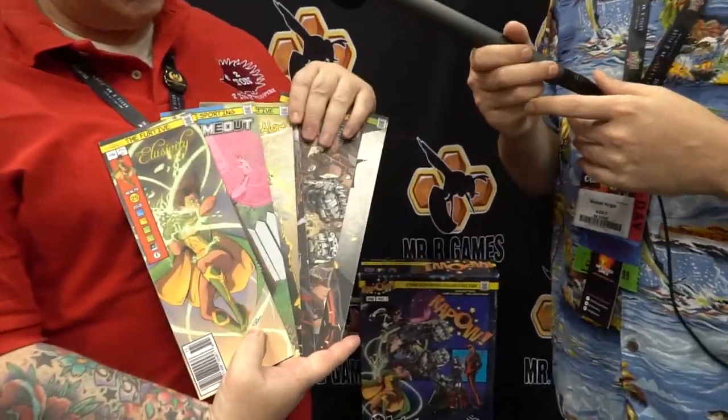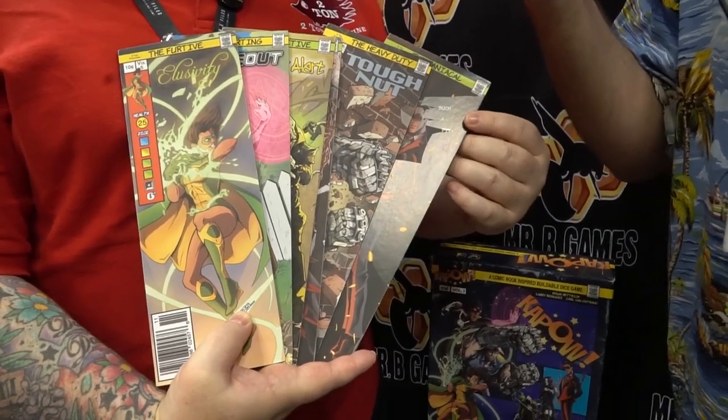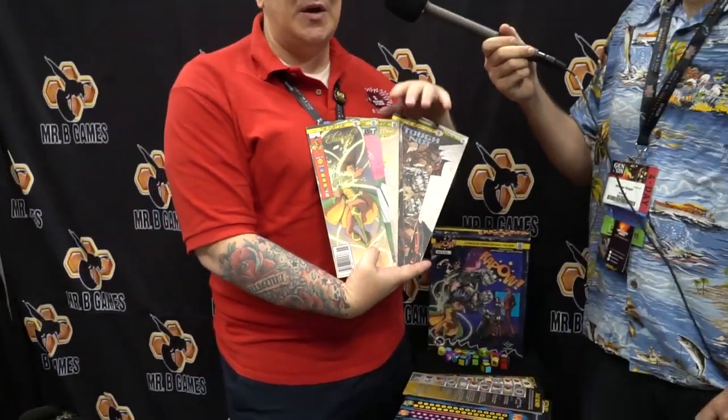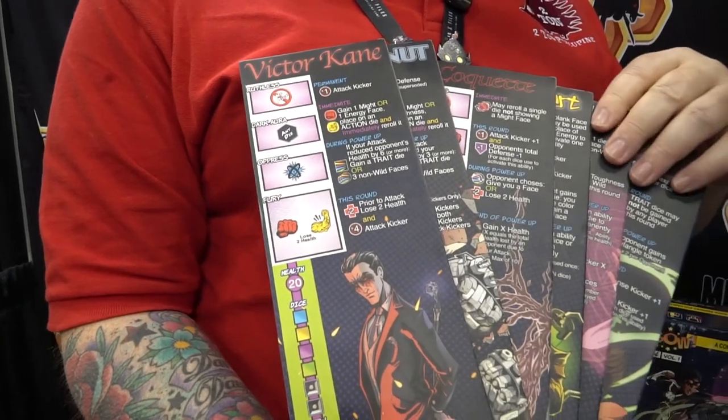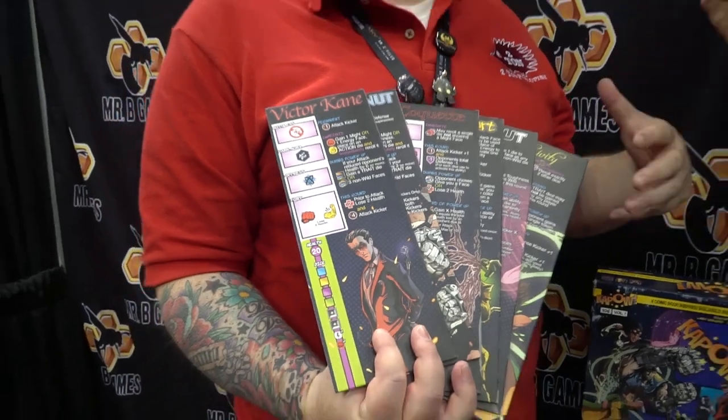There are three heroes and three villains that come in the box — superheroes and supervillains. They actually add an extra board to the playable game. You can pick one of these heroes and one of these villains, and they all have special abilities that push the game in different ways. They have their own unique set of abilities and look for specific dice combinations that let them power up and do greater attacks and defenses. Our plan is to come out with more and more of these.